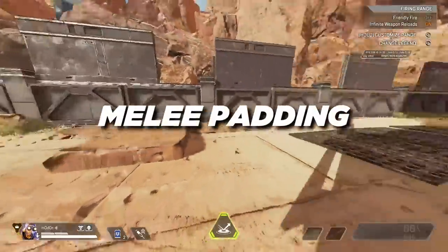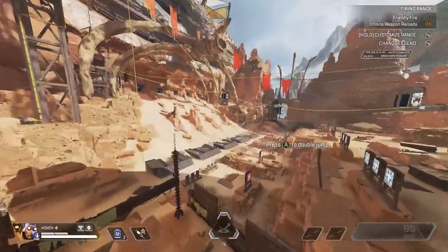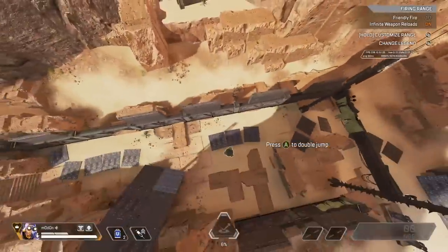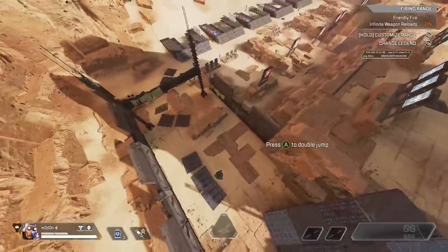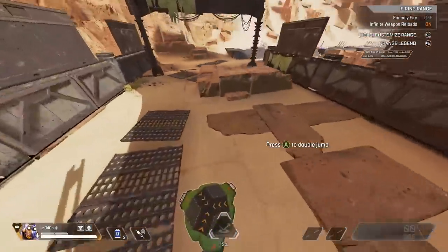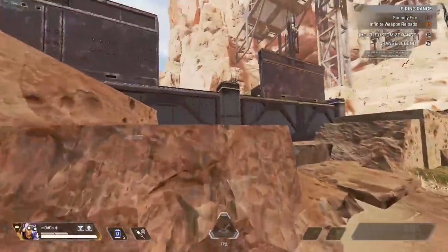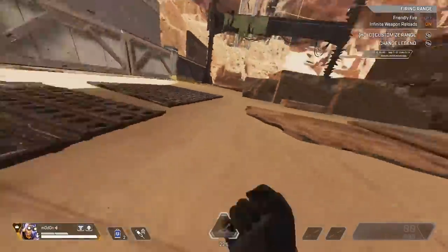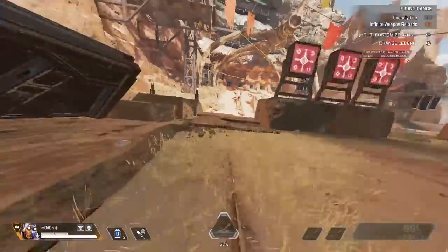We have melee padding. As the name implies, you'll need Octane's jump pad. Hit your melee button right next to the jump pad to get super high into the air, and you can do this over and over again until your pad breaks. If you move your stick in a direction right after the melee but before hitting the jump pad, you will be sent in that direction. The backwards direction is the most useful, as it saves you time that otherwise would have been spent going around the jump pad — especially useful if you're being chased.